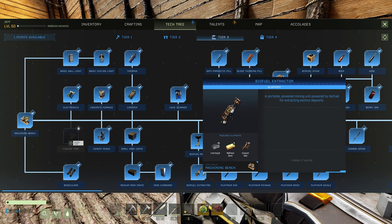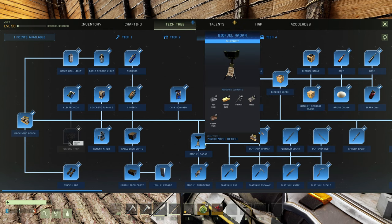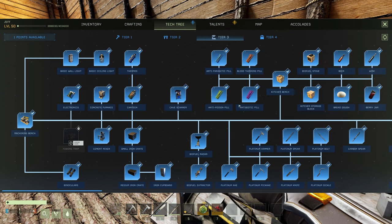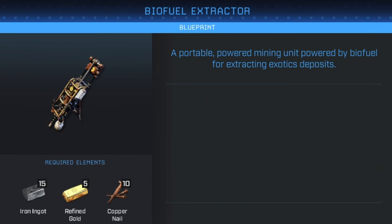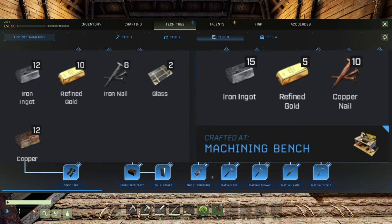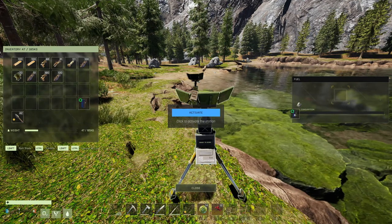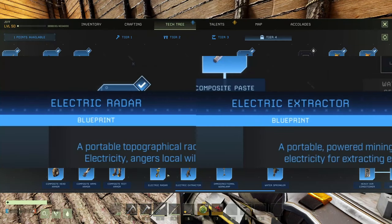This brings us to the new in-mission craftables. Now unlockable once you reach level 30 are a cheaper version of the tier 4 scanner and drill. Both the tier 3 scanner and drill are slightly less efficient than their tier 4 counterparts, however they can be obtained significantly faster. Note that the tier 3 drill and scanner use biofuel as power, which pairs very well with the new biofuel can added in the workshop. The tier 4 scanner and drill now use electricity instead of biofuel.